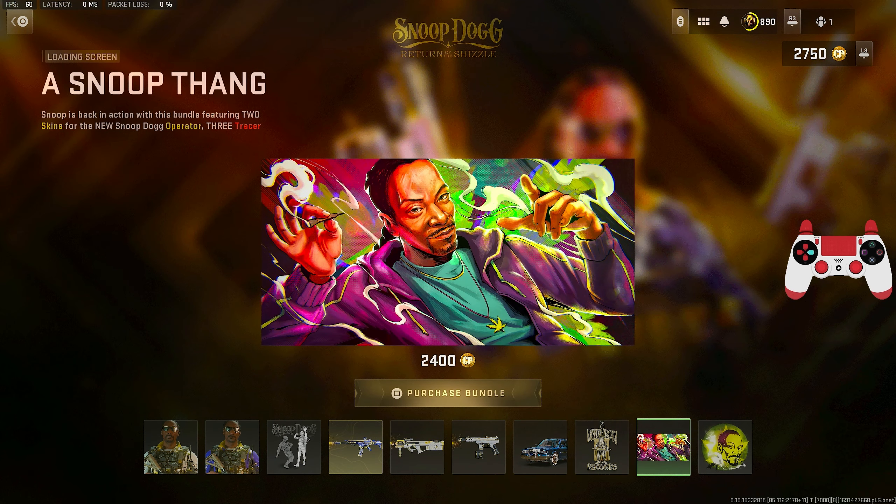All right, let's see what we can do with this Snoop Dogg bundle. I got Overkill so I have the PDSW variant and the TAQ-56 variant as well. I didn't really change the attachments much — I just took off one attachment and left the PDSW how it is.